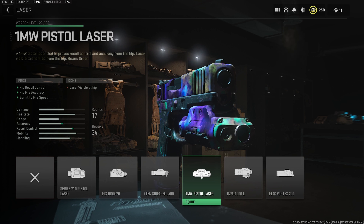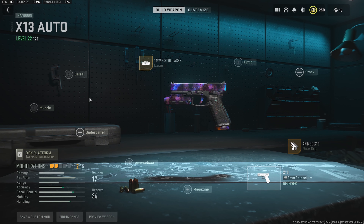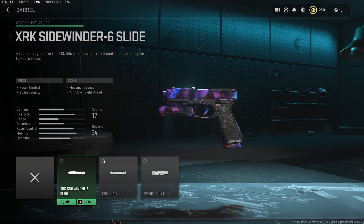Up next we want to throw in a barrel, and we're going to use the XRK Sidewinder barrel. This is going to give us recoil control and bullet velocity. Without this barrel, since these things are full auto, they do get a little bit out of control — but with this barrel on, we will have no problem controlling them.